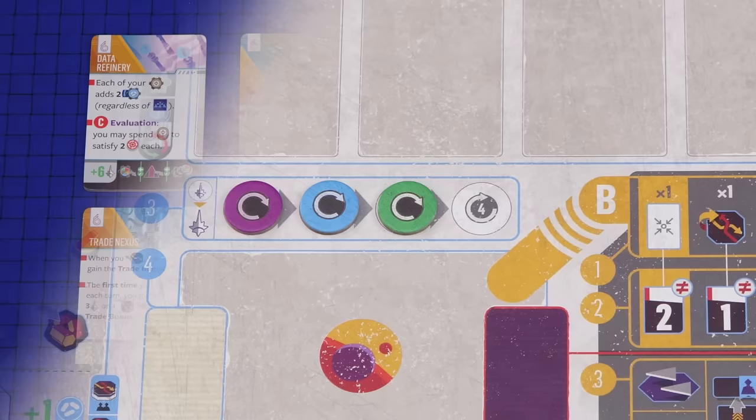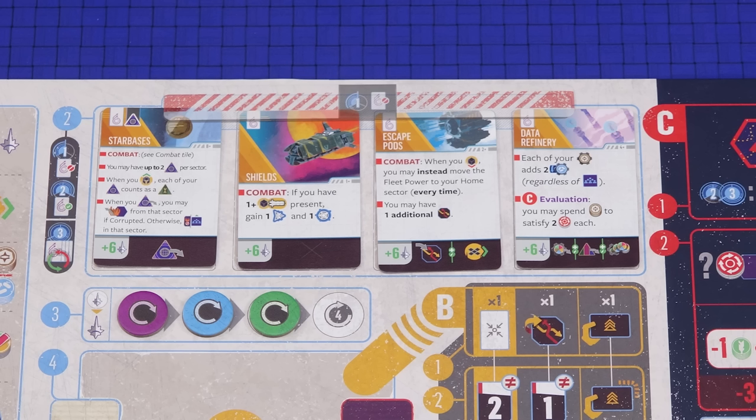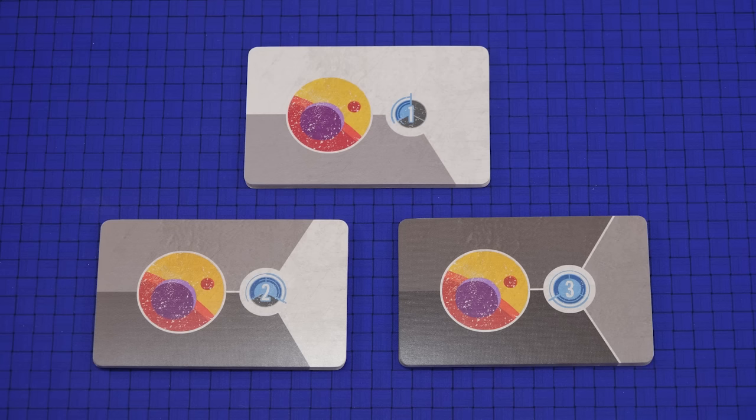Take the turn order marker for each player in the game and place them at random on the leftmost spaces of the turn order track. This indicates the player order for the first cycle of the game. Take the eight improved technology cards that you set aside earlier, shuffle them and place four of them at random face up on the spaces at the top of the galactic board. Place the remaining cards face down nearby. Place the blocking tile over the top of the cards on the board — this tile shows that these cards cannot be taken in the first cycle of the game.